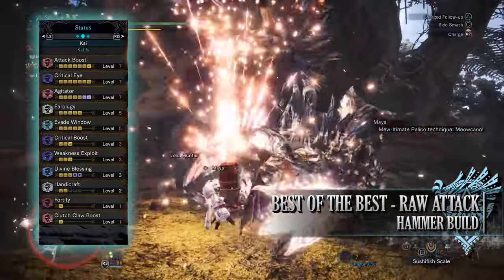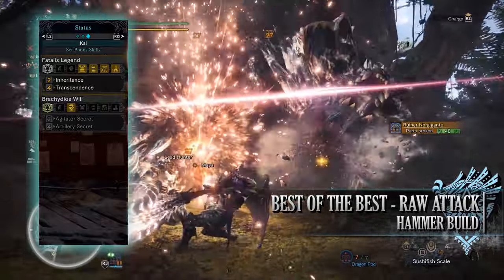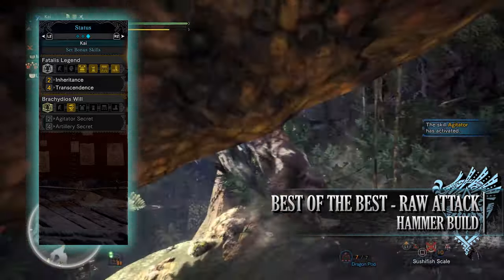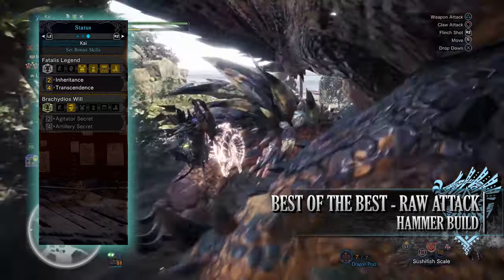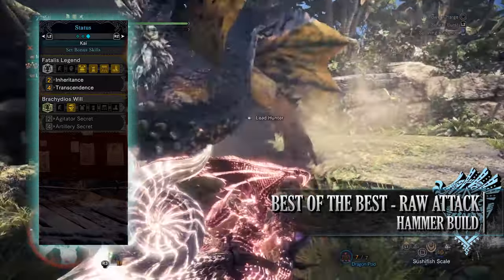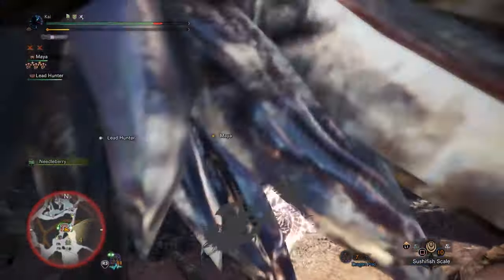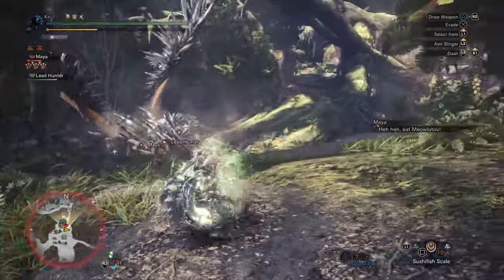And finally you'll have the Fatalis Legend set bonus. For wearing 2 pieces you'll get the Inheritance bonus, which allows you to break the level cap on certain skills in your build. With this build it applies to 2 skills — the Agitator skill, allowing us to get it from level 5 to a maximum of level 7, and potentially Divine Blessing but only when wearing mantles. For wearing 4 pieces of the Fatalis armor set you'll get the Transcendence set bonus, which allows our hunter to have 200 health and 200 stamina regardless of consumables. This also persists through death and grants the True Razor Sharp skill, severely reducing sharpness loss on our weapon allowing us to keep that purple sharpness for longer. So there you have it — it is a strong raw attack DPS build with all the essential DPS skills, quality of life and defensive options making for a strong all-round build.